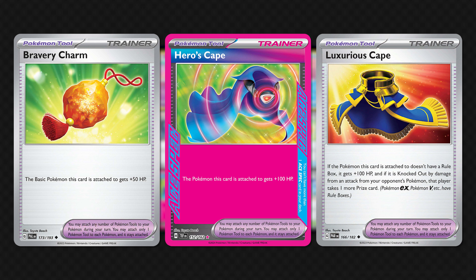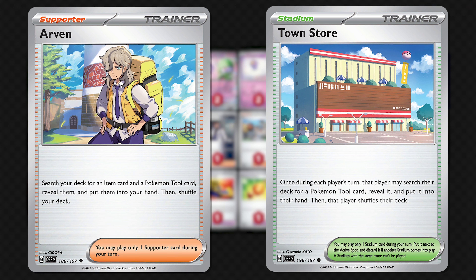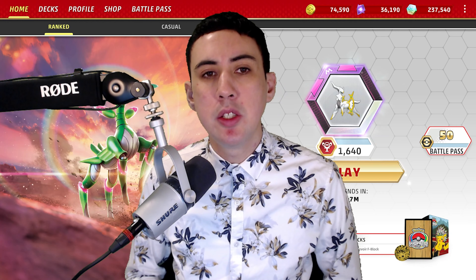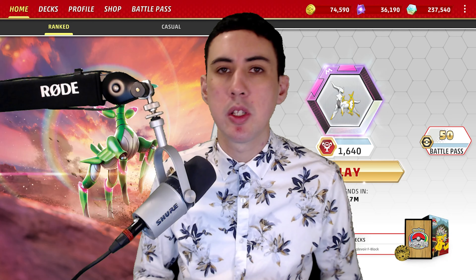The more HP your attackers have, the more damage counters which can be placed on them. You also have 2 Technical Machine Evolution to get your Kirlia into play as soon as possible. These tools are all searchable via Arven and your 2 Town Store. As for your energy count, you've got 9 Psychic Energy — an ample amount needed to ensure that you can consistently hit the number needed in your discard pile for use with Psychic Embrace to reach the damage numbers needed.